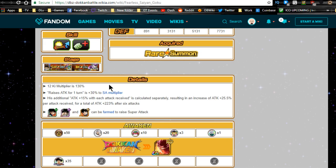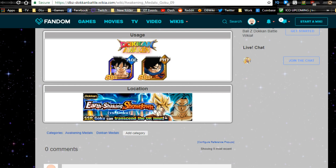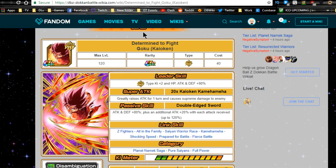When he Dokkan awakens you need 35 medals from the Earth-Shaking Showdown vs. Goku event. The SSR Goku can be transcended to ultra rare using the same medals used to Dokkan awaken the AGL Goku to the Super Saiyan Transformation Goku — and once you do that, he becomes an absolute beast.